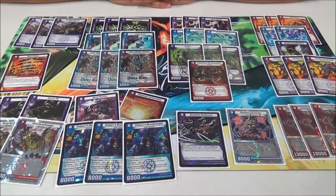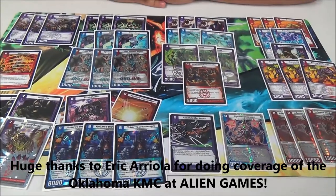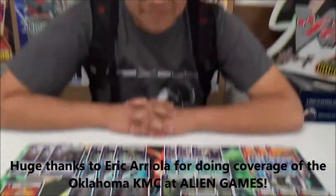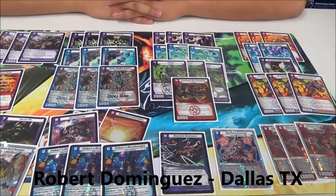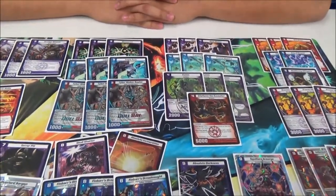Kajudo fans, my name is Eric aka Blaise Belcher, covering for Thunder Sultan. We are here in Oklahoma, Jinx, Oklahoma at 88 Games at the KMC. I'm here with the runner-up, Robert Dominguez. He got second place with his DFW Darkness Fire Water Deck. So let's break it down and see his card choices.